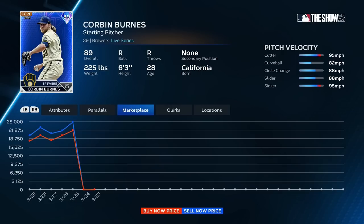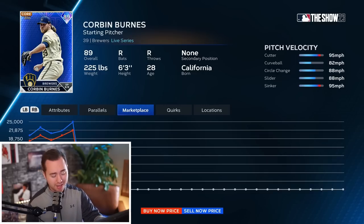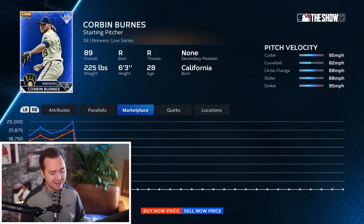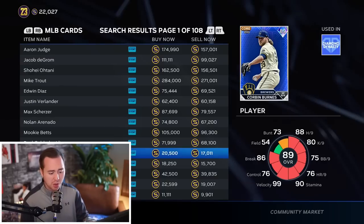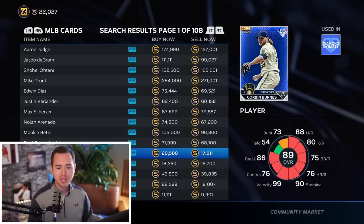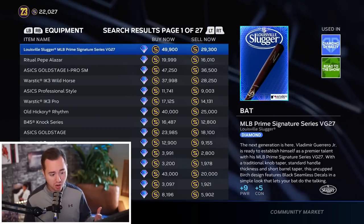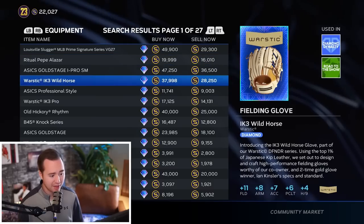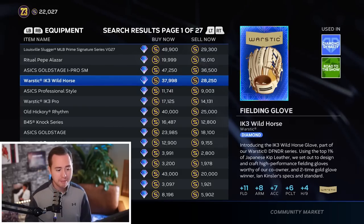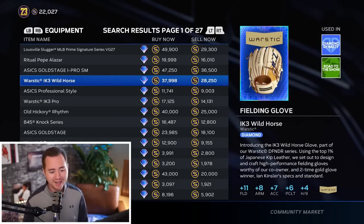We saw cards dip quite a bit yesterday - if you were buying Corbin Burns at 19-20k looking to sell at 23-24k, then we got 10 free packs for everyone on Xbox Game Pass and prices came down, leaving you holding the bag. There is more risk with higher profit potential cards. Golds and silvers are more stable. Diamond equipment is really volatile - there are insane margins, like a 6-7k flip on this glove, but just as easily it could drop to 30k and you'd lose stubs.